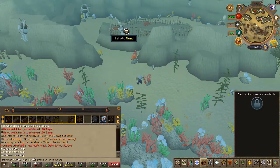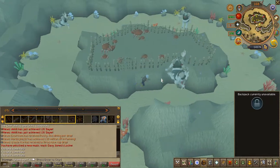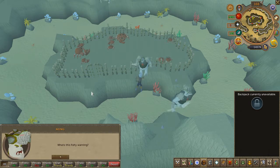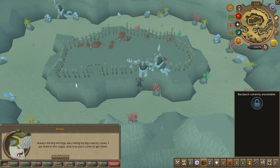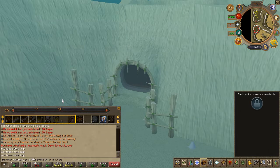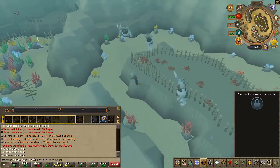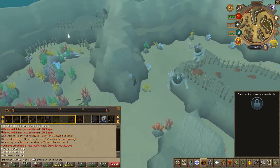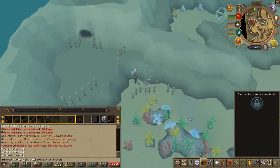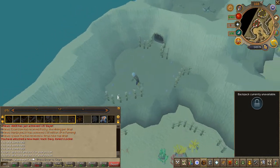Keep heading north and speak to an NPC called Nung. Then head west to find a mudskipper cave. Pick up a few rocks nearby and attempt to enter the cave — you'll know if you're heavy enough once you can go through.